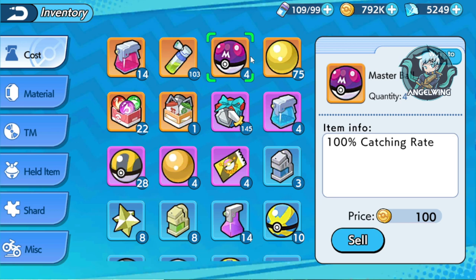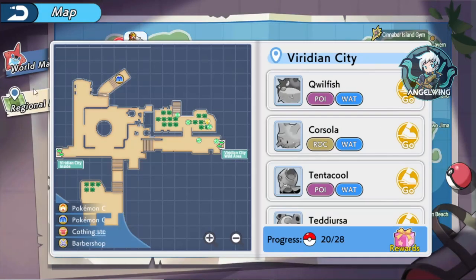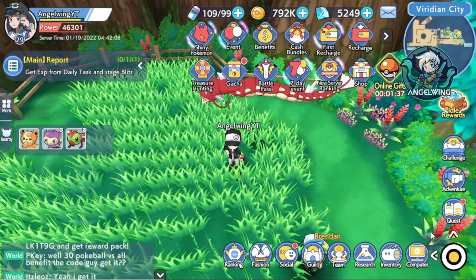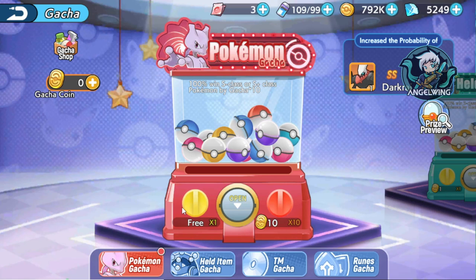I already have four Master Balls. Most of those I got from the recharge, but also I got some from specific tasks. Whenever you catch the Pokemons in a specific region, you are able to get pieces of Master Balls. If you go to your backpack, you can see that if you collect 100 pieces, you are able to combine them and make one Master Ball.